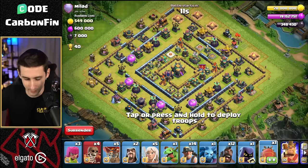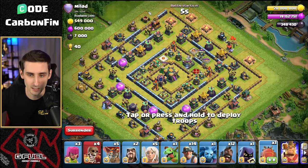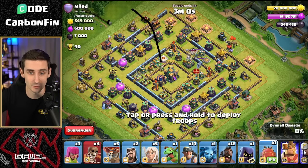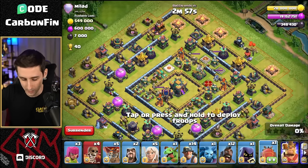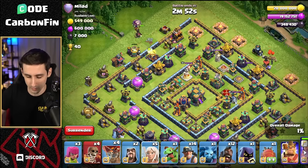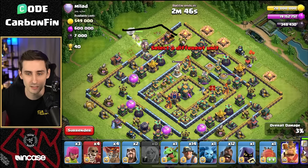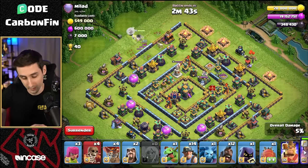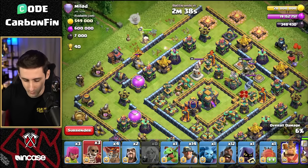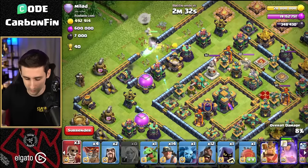There are four ground X-bows right towards this section over here, and we've got an eagle multi. If we are able to get the queen to go like this, the problem is we have the CC that's up. So if we have the hybrid going like this around and blimp the town hall — let's go and drop the queen like this and figure out where this queen wants to go. Let's drop the healers onto her. Will she walk into here or walk into there? Looks like she's going to walk down south.